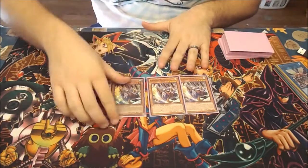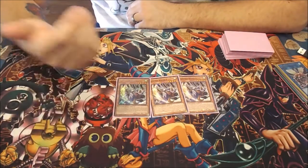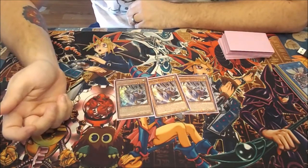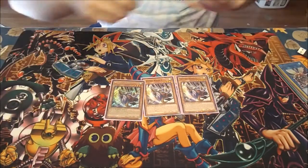Kama 1 is the main bouncer of the deck. If you control another Yosenju monster, you get to target a card on your opponent's side of the field and bounce it back to the hand, which is really good. All Yosenjus also have the inherent effect that if you normal summon a Yosenju, you get an additional normal summon of a Yosenju monster.